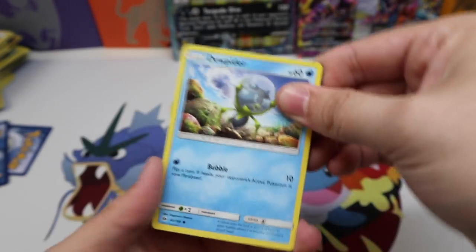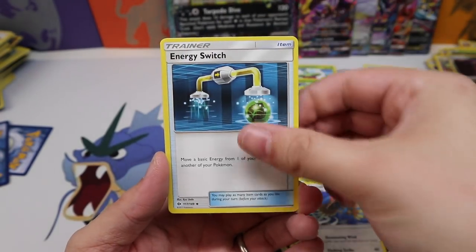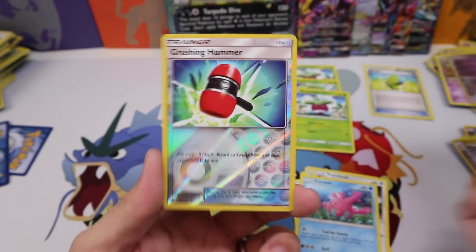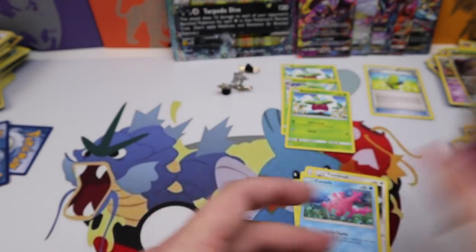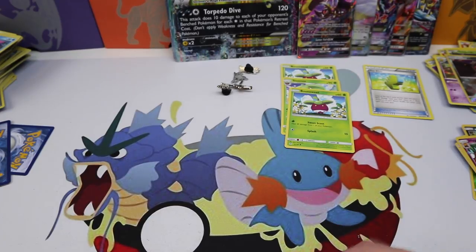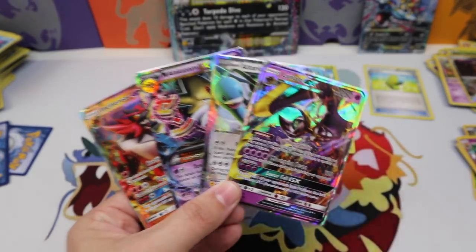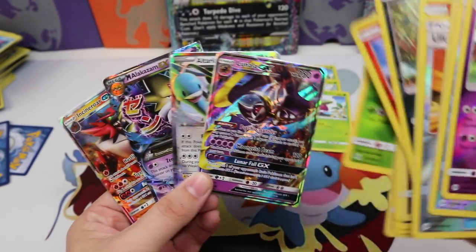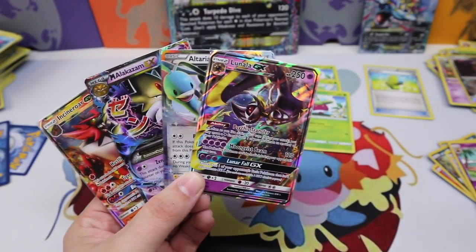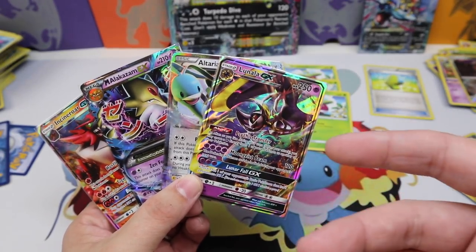Last pack of the Elite Trainer Box: Lillipup, Paras, Fennekin, Energy Switch, Trumbeak, Corsola, Hypno Reverse, and a Crushing Hammer in the rare slot — what?! That was ridiculous. We had some cool pulls today but also all these weird error packs in that Elite Trainer Box. Let me know your thoughts in the comments below and let me know what your favorite product was today. I'll see you guys later, bye!